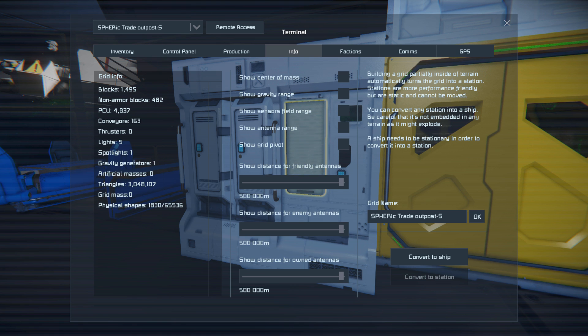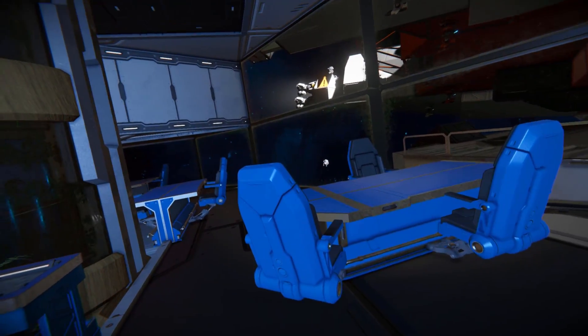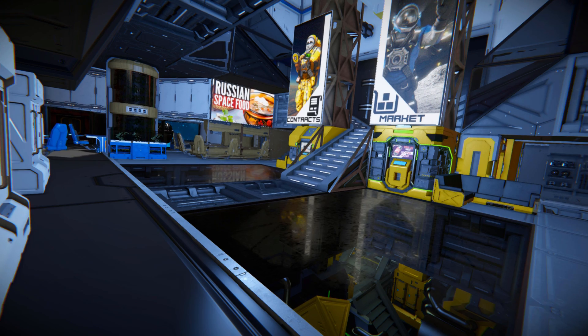So we've got 1,495 blocks, 482 non-armored blocks, 163 conveyors, no thrusters, five lights, one spotlight, one gravity generator. And yes, that is a lot of good stuff. Very light on performance, very light on blocks, and a perfect way to start your adventure in survival mode.